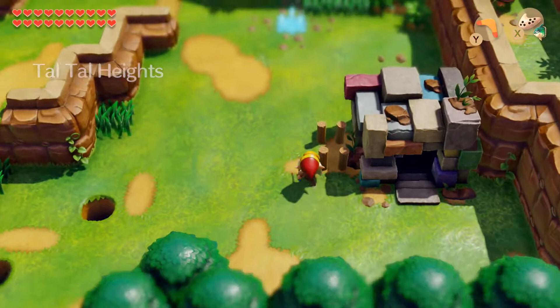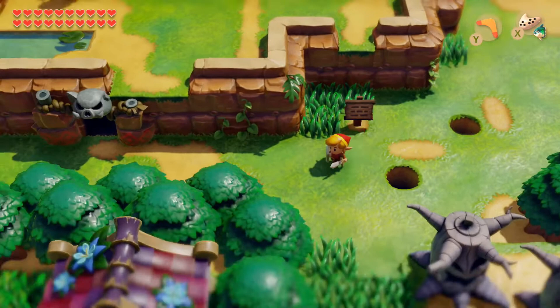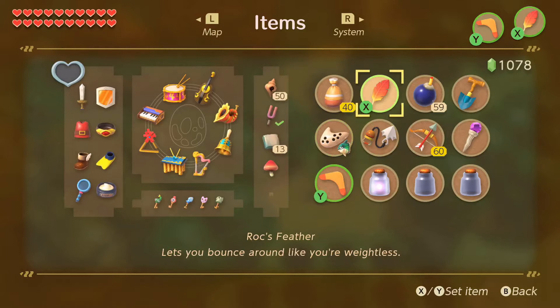These are what the in-game graphics look like, and they're very different from the opening animation. That animation style is actually used in both the opening and the ending of the game. What you get in the rest of the game is pretty normal. I want to go over more of the differences between this and the Game Boy version, but let's cover the basics first.